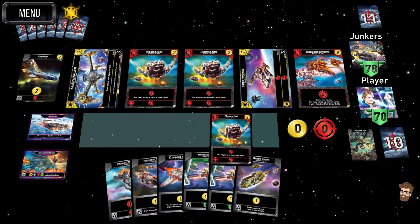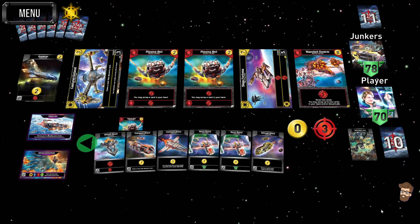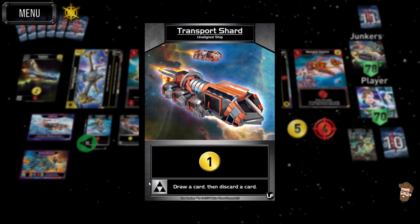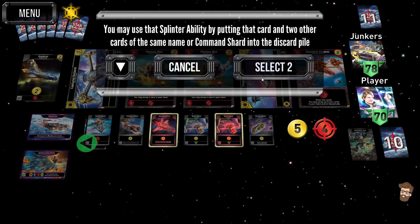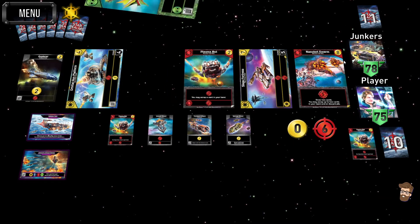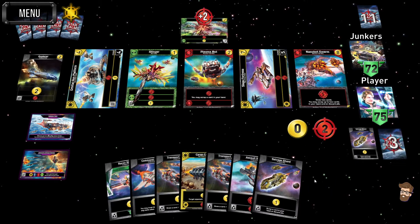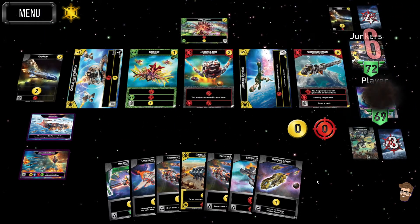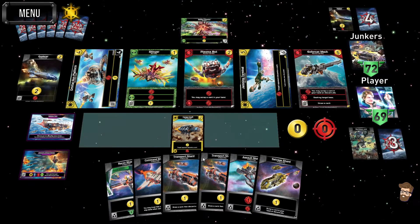For the Plasma Bot, I'm not going to do anything with him right now because the main point of him is to scrap all that Worthless Junk out. I'll play all this stuff — I've got the Salvage Shard, Command Shard, Transport, Assault, and two Recon Shards. You discard them but you still have them in play, so you still have all the inherent abilities. Essentially you play them, then discard them, and you get to pick the effect you want.